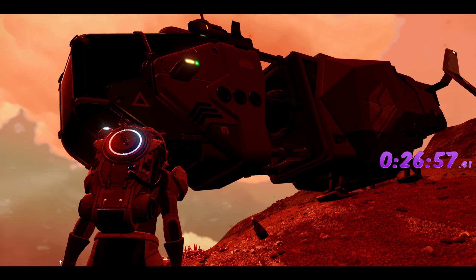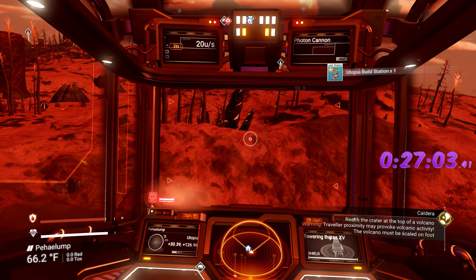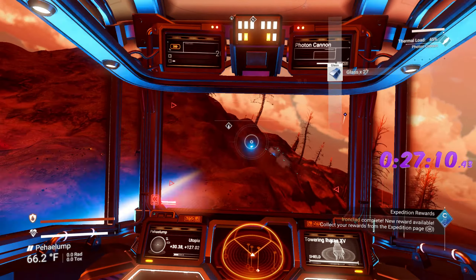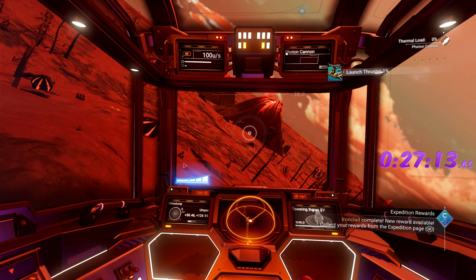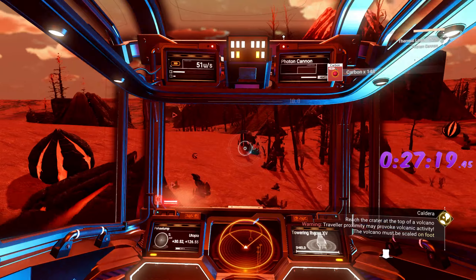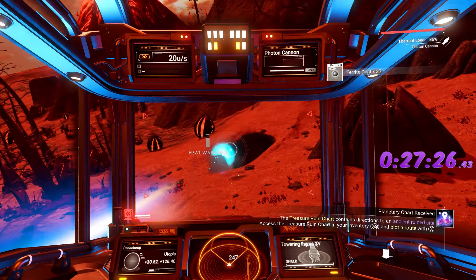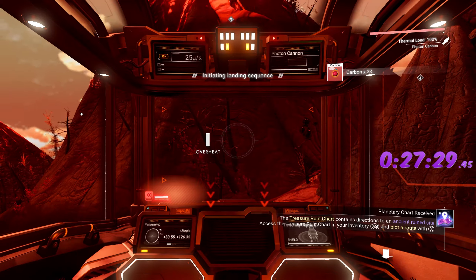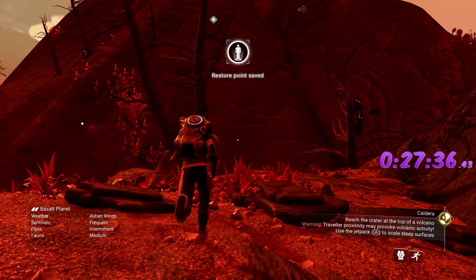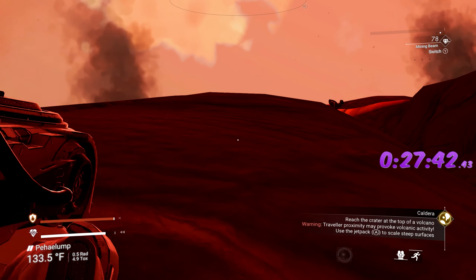Now we need to find a volcano. You can't land on a volcano but you can get close — you don't have to walk for miles. There it is right over here. Land pretty close, go slow so everything loads in, and done. We just need to climb to the summit and be hurt by extreme heat. You don't need to sit there for a certain time — the second you get hurt by extreme temperatures, you're done.